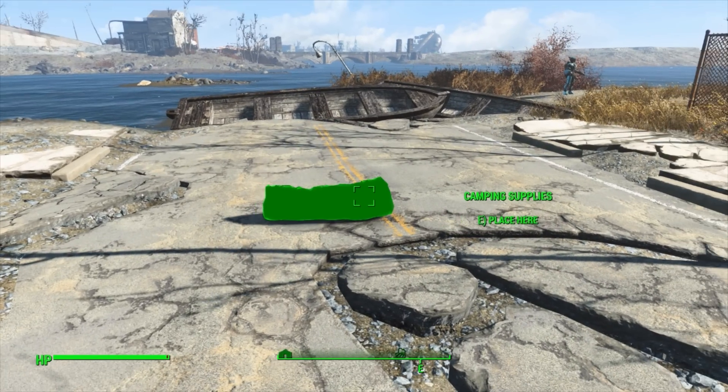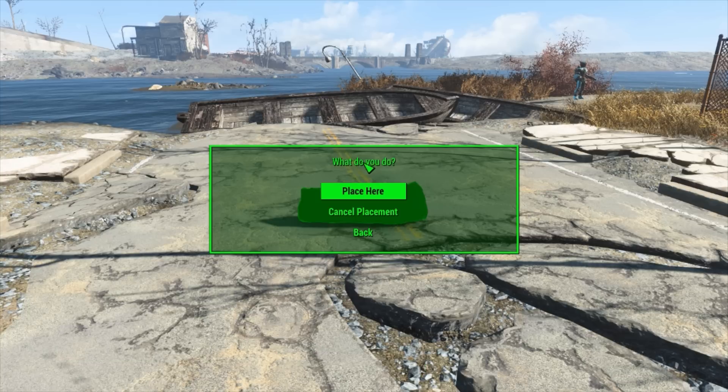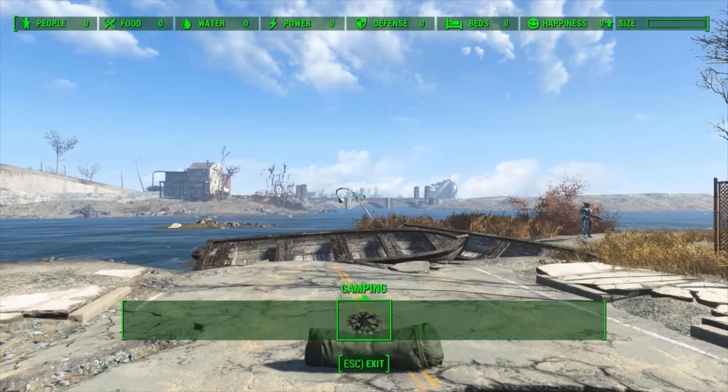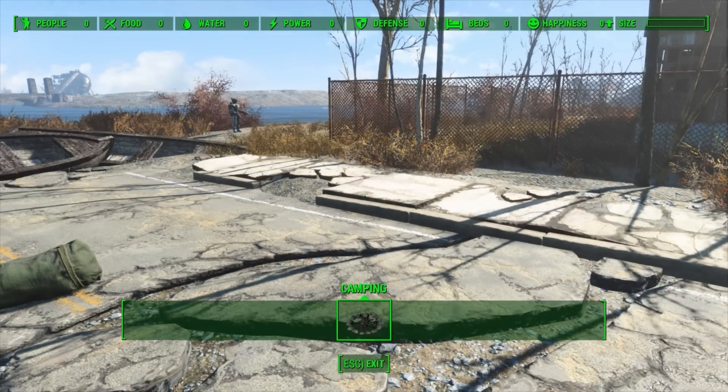I've selected the airport here, and if I turn around and go right over here, you'll notice that the duffel bag is now green and we can place our campsite. Once we hit E, we can place our campsite here, or we can fine-tune exactly where we want to place this, as this will be the center point of our camp. And if we just want to actually build our camp — there we go, place here — and you'll notice we're now in workshop mode, and that is wonderful.